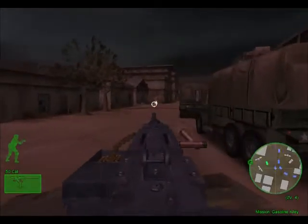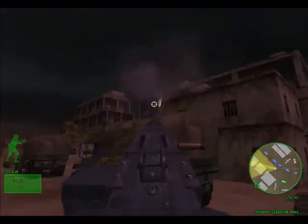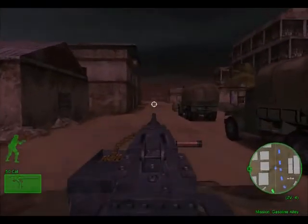I've got hostiles in here on the left side. Yep, right there. That's an AK. These guys are on the rooftops. Shots fired. Take them down.